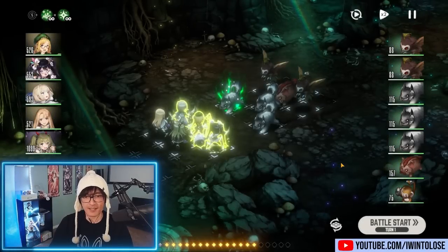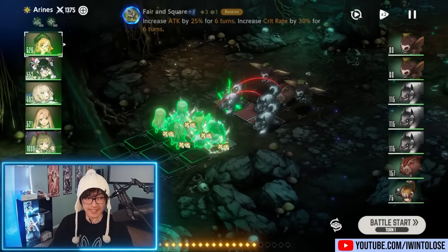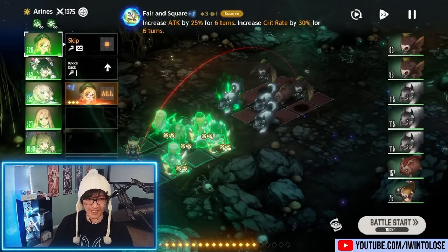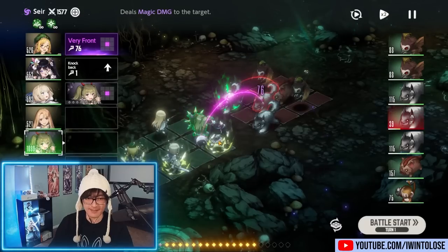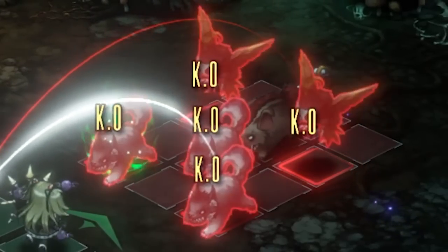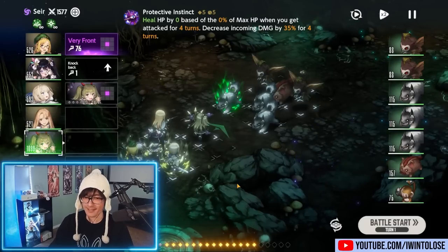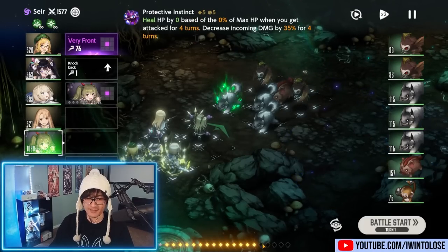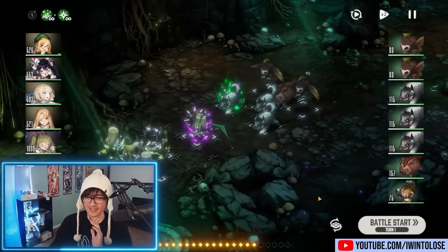Next let's talk about combat. Combat in this game is actually very unique — pretty much every turn you take is a mini puzzle game, which is really interesting. You can move your characters around, and in this case I'm going to have my buffer go first since she buffs everyone and increases attack, then move my tank to the front and put my magic DPS right here. We can see that she attacks the target in front of her plus targets on the corners from where she attacked. Every character's abilities cost SP — these little squares here. Now that we've set up everything, there was a lot that I just did.